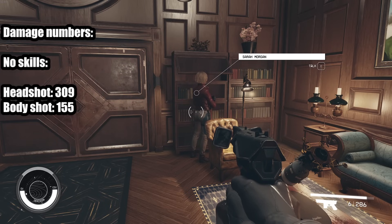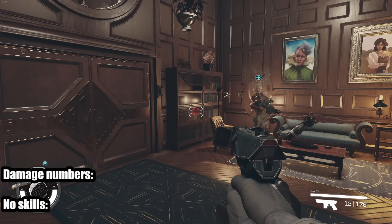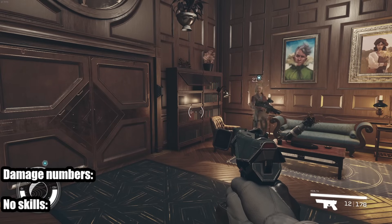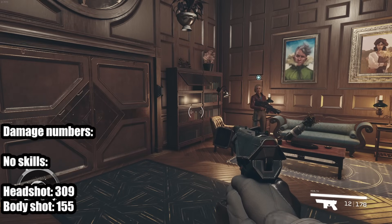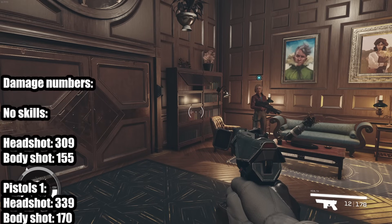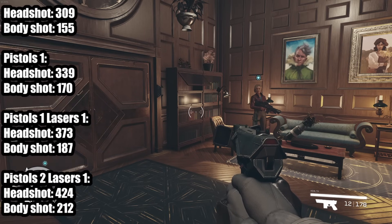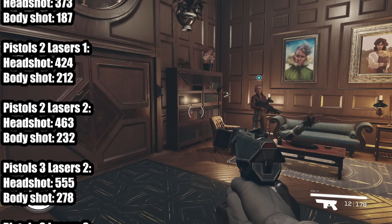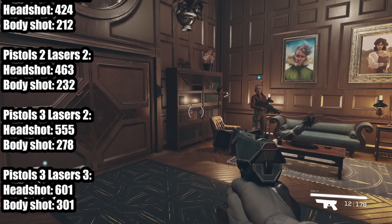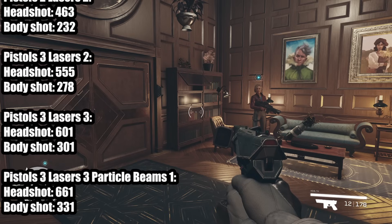You headshot for 309 and bodyshot for 155. Here are the damage numbers — this is why you clicked on this video to see how much pistols can scale. Starting with no skills: 309 headshot, 155 body. Pistols 1, then Pistols 1 Lasers 1, Pistols 2 Lasers 1, Pistols 2 Lasers 2 — it starts ramping up. Pistols 3 Lasers 3: 601 headshots, 301 body shots.